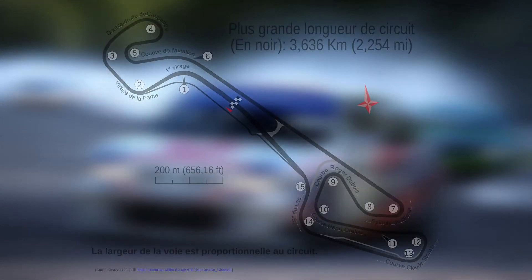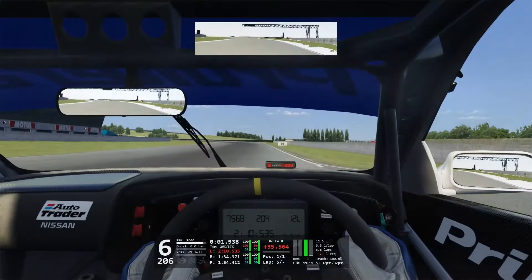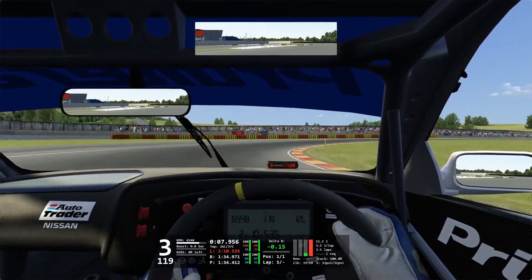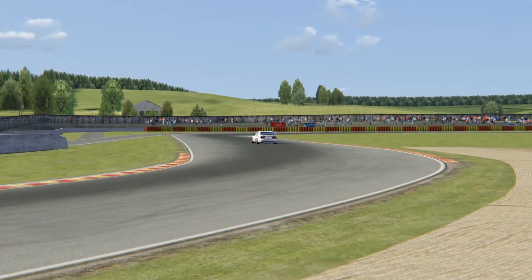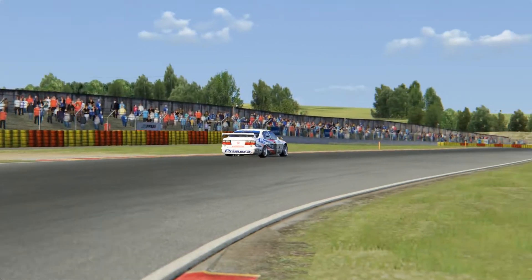The first section of the lap consists of several flowing turns, mainly 90 degree and hairpin corners. Dropping down two gears for turn one, you're immediately thrown into turn two. To maximise the exit of turn two, you should cut as far left as possible whilst maintaining the rear end of the car to get the best run out of turn two, which in these front wheel drive cars is going to be rather tricky.